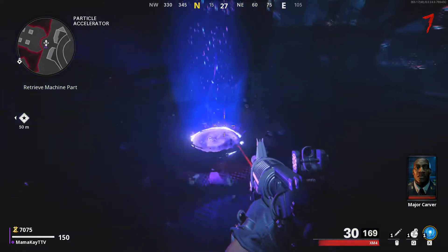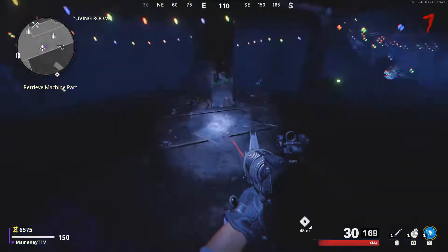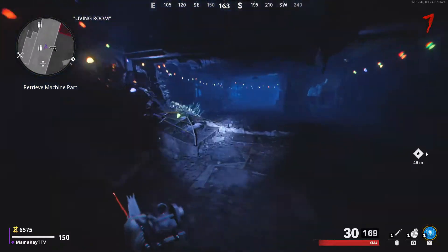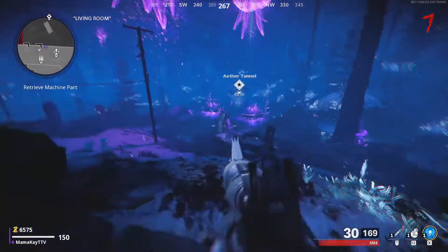This portal is going to take you upstairs to the living room, which is right where you unlocked that first door upon starting. You're going to head up these stairs and look for the next Aether tunnel — right there, it's highlighted on the screen.